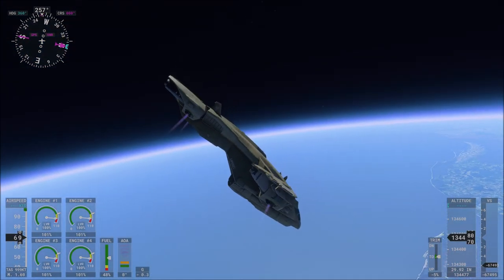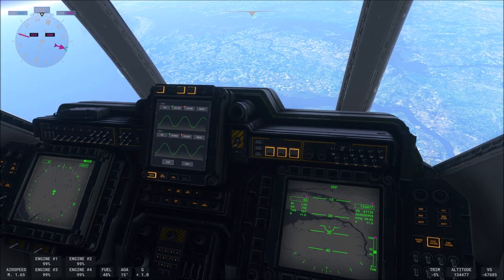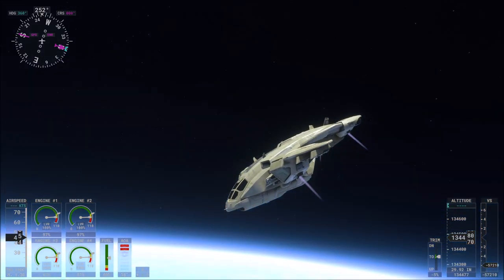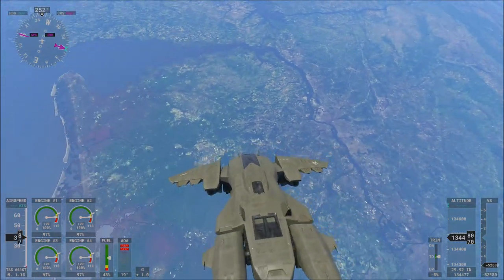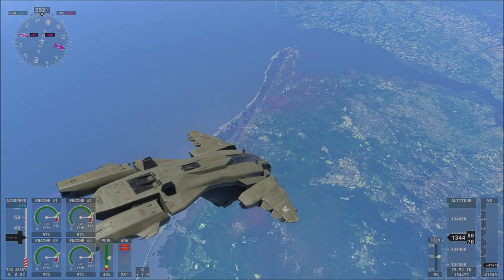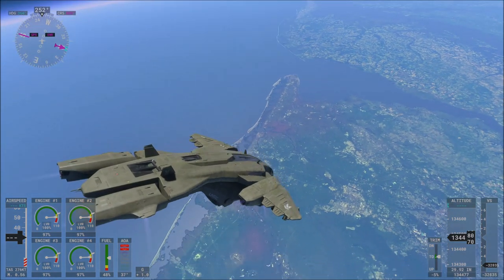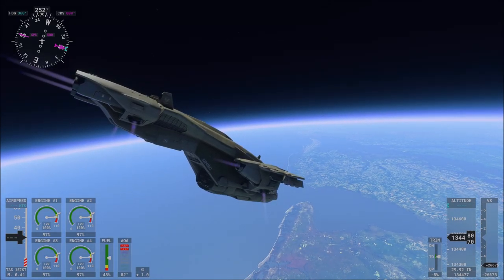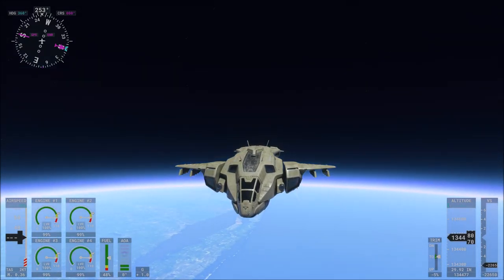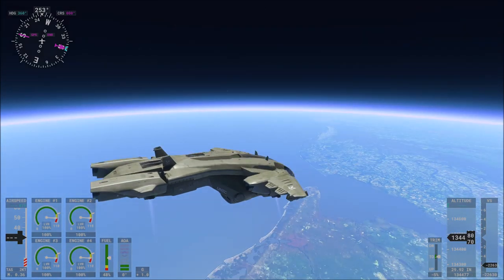At this altitude, this is technically not low Earth orbit yet, but I'm pretty sure we're at the point where you shouldn't be able to hear a sonic boom — though maybe there's still enough atmosphere at this altitude. Anyway, we can't control the Pelican in cruise mode in space; it'll just start plummeting. But when I switch it to hover mode, it immediately drops the speed from around Mach 3 or Mach 4 all the way down to zero in just a few seconds, which would be really high negative G's — probably not very realistic.